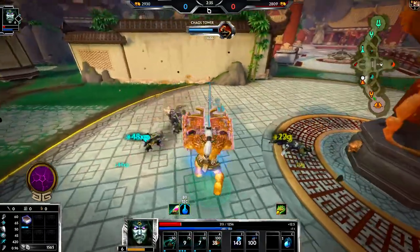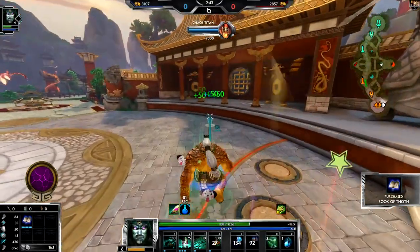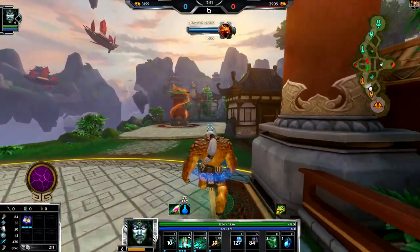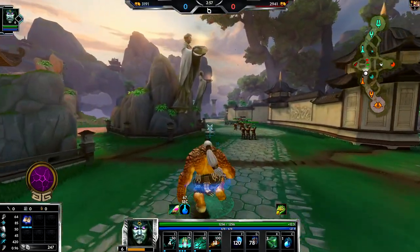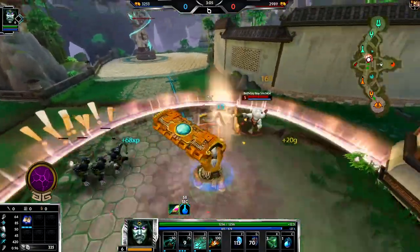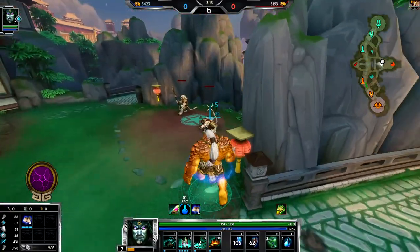We can get our Book of Thoth since I'm going a power build. I do think Bancroft's Typhon's is better in most scenarios on Kabracken, but there's something about Book of Thoth into Tablet of Destiny right now that's kind of insane — not to mention the scaling for poly. I can go a weird late-game build. Obviously I need cooldown, so Breastplate of Valor is a good option.